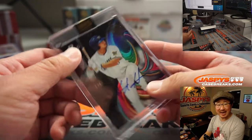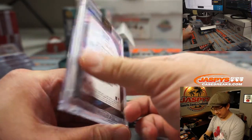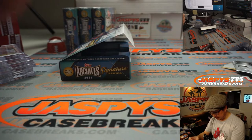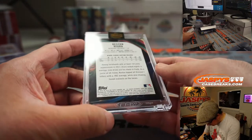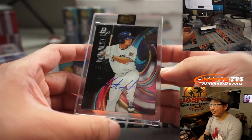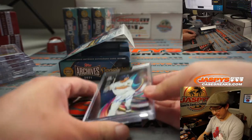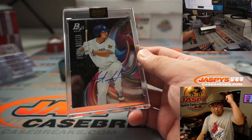We've got a 3 out of 4 — Keston Hiura. That's nice. Out of 5s and under, get the train whistle. He's much better than he has played so far. Bowman Platinum, 2018? I feel like I don't remember this — did we break any of that? Anyway, that's a nice one. Keston Hiura goes to Alex Valasakos. Alex, out of 5s and under — all aboard! Whoop whoop.